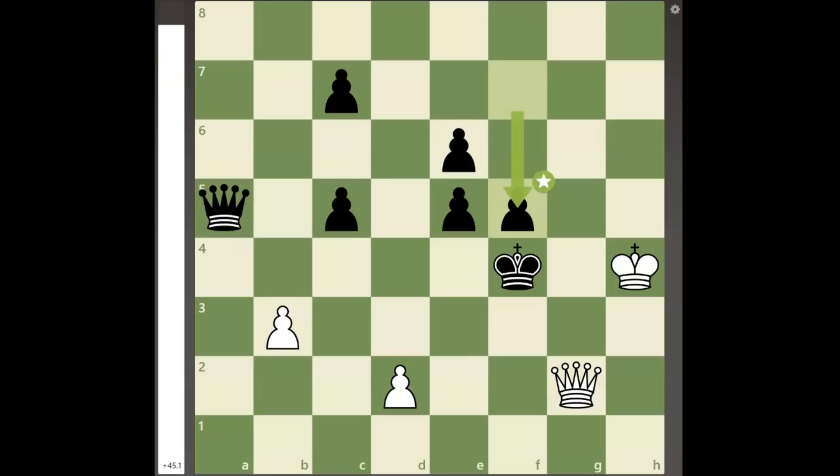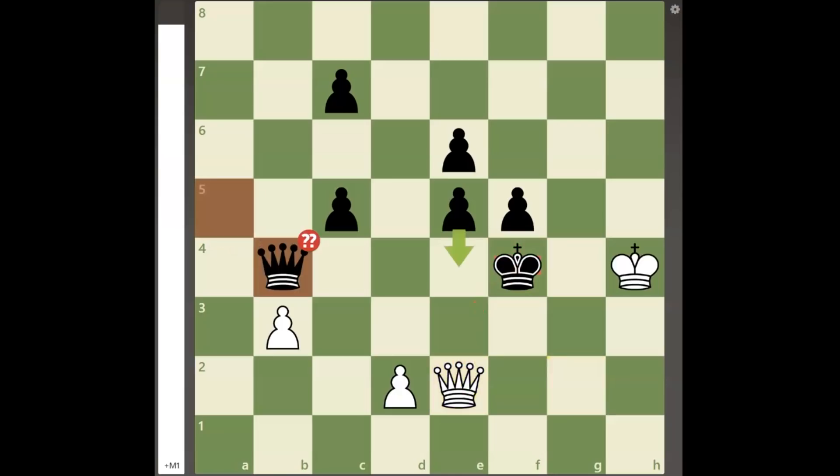It still seems that white would have to take the draw with queen to f1 check, but white can capitalize on the drawback of pawn to f5 with the second quiet move queen to e2, with the threat of queen to e3 checkmate. Now if black plays queen to b4, white can simply play queen to e3 mate because the f5 square is taken away from black's king.